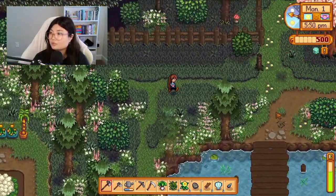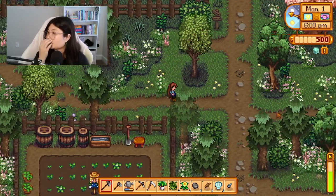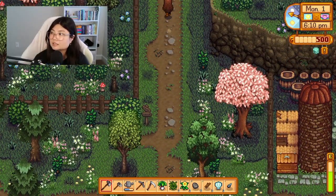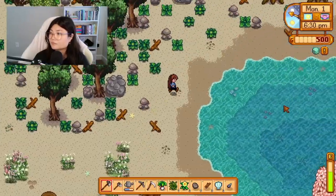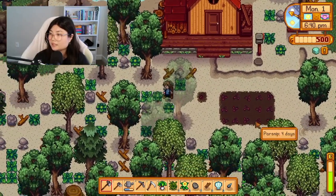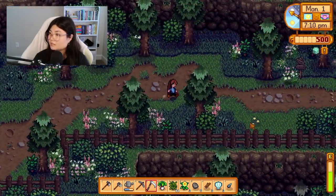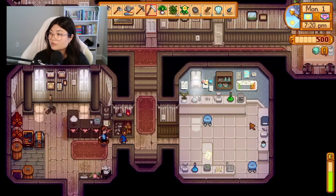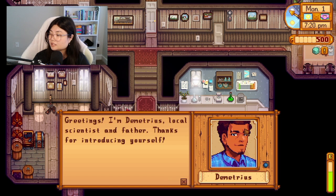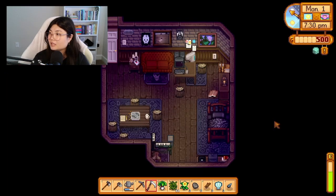Let's go up to Robin's cabin because her husband and Sebastian should also be there. Is Sebastian her son? I'm so excited to get my little doggy — how long do we have to wait until we get a dog? It's already 7 o'clock — is their house going to be closed by the time I get there? There's Demetrius — he introduces himself as local scientist and father. Sebastian's not here, which means he is by the lake.